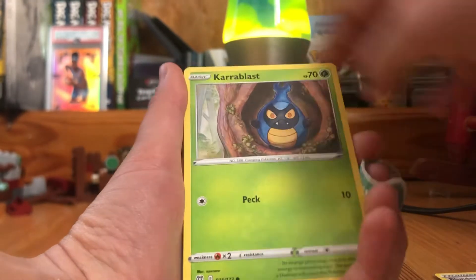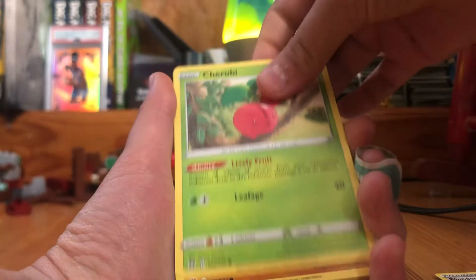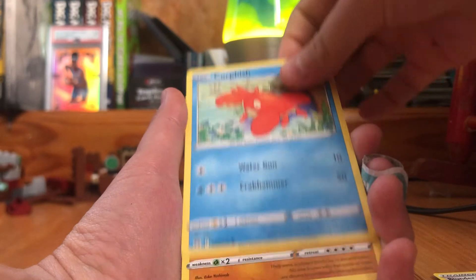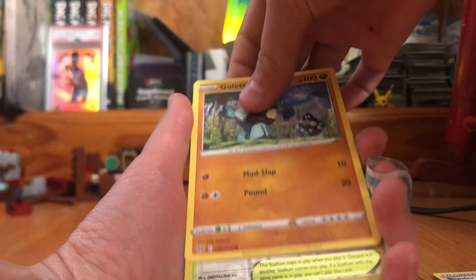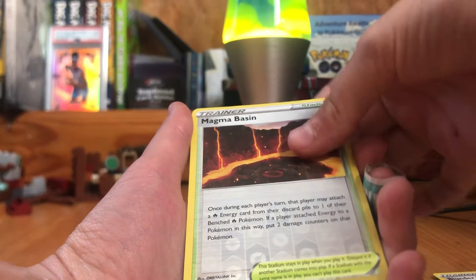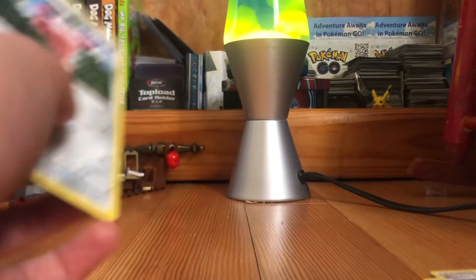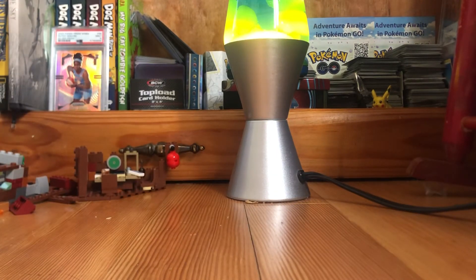So you have a Psychic, Roseanne's Backup, Blunder Policy, Exeggutor, Crabominable, Corviknight, Corphish, Golett, Magma Basin, and a non-holo rare.